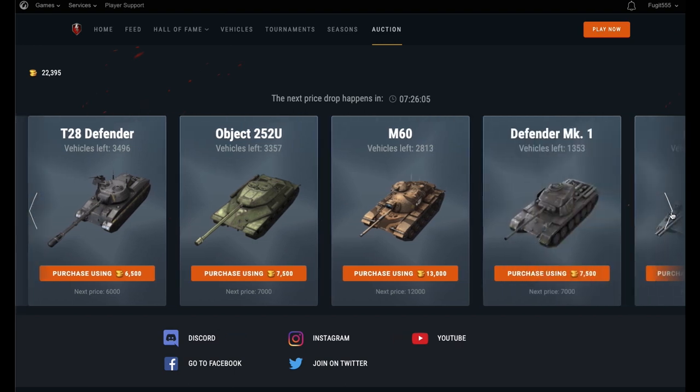We then move on to a tier 8 TD, the T28 Defender, currently going for 6,500. When this tank first came out it was a fantastic tank and a lot of people didn't know how to counter it. Since then it's been power crept a little bit. 6,500 is not a bad price but it may be better to wait a little bit longer and get it for the bargain price of 6,000 instead, because it's still a pretty formidable tier 8 TD.